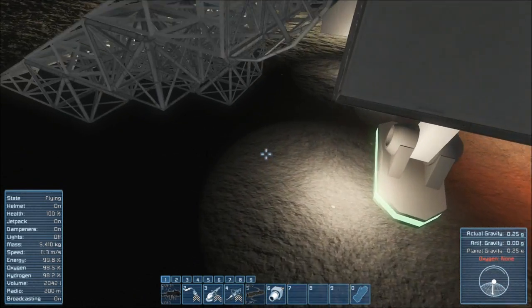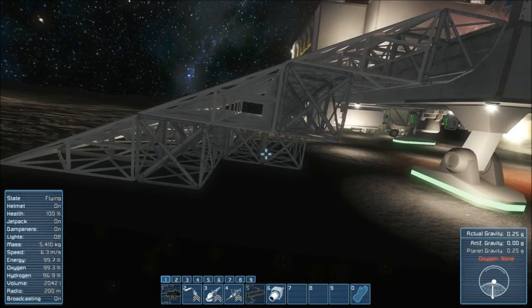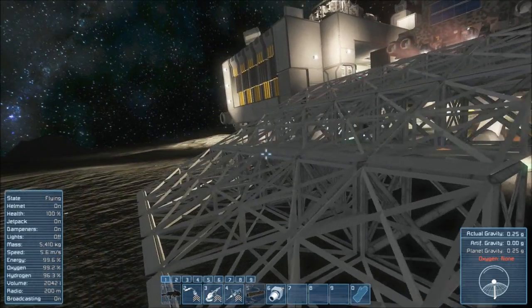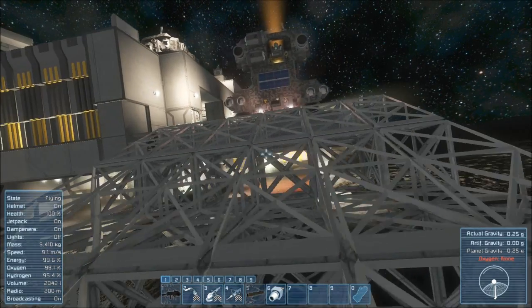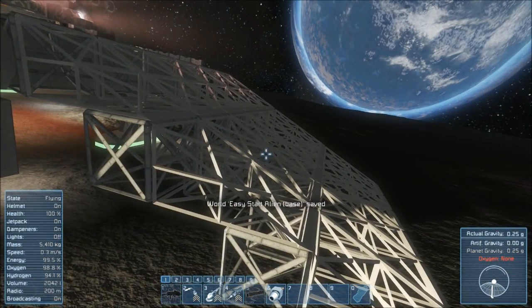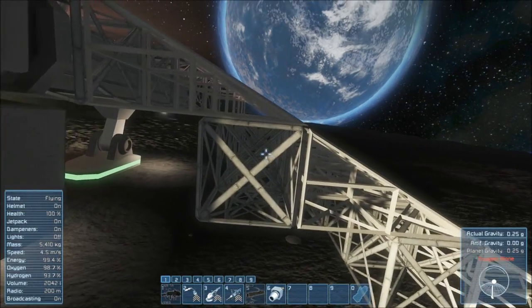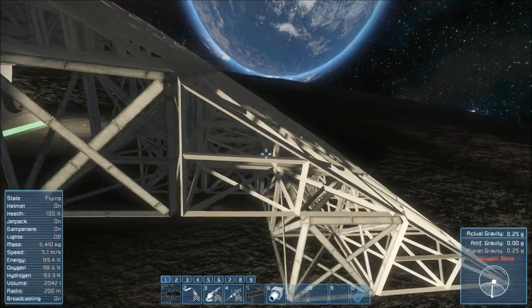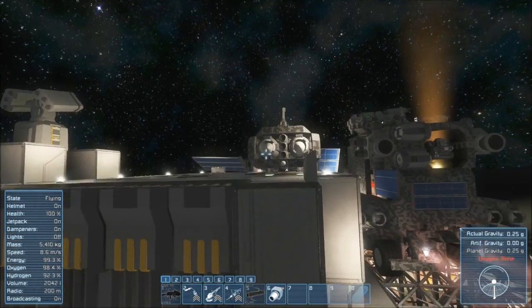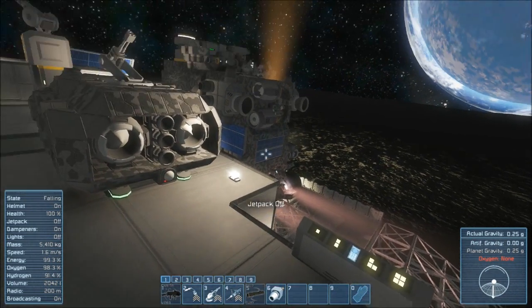I did put extra blocks under the ramp to provide a little bit of support. I know weight and mass doesn't really count — you can put a billion tons on this ramp and it shouldn't collapse; there's no structural rigidity of steel in this game. I guess we'll find out if the rotor's been busted, because it did bang and shake really loud — and that's usually a sign that something broke.